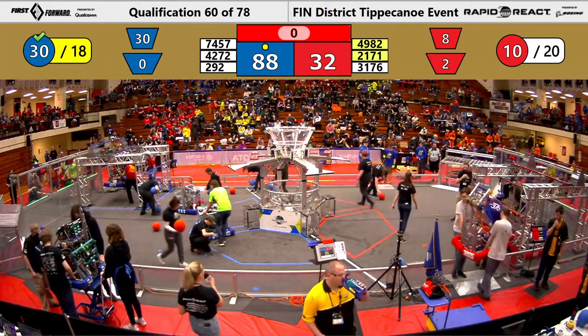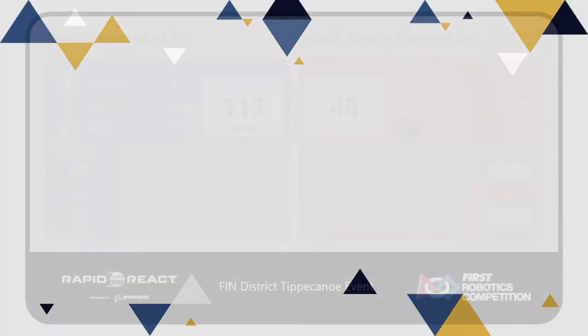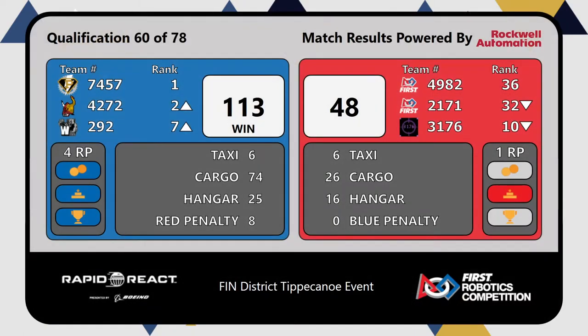All right, we are ready to see our scores. And the winner is the Blue Alliance with a final score of 113, keeping Super Duper in first and moving Maverick Boiler Robotics up to second and Panther Tech up to seventh.